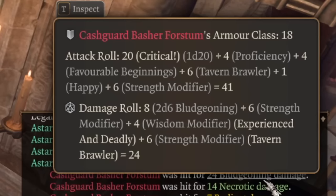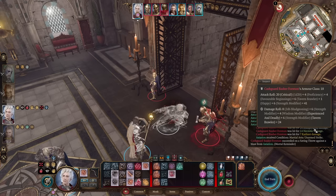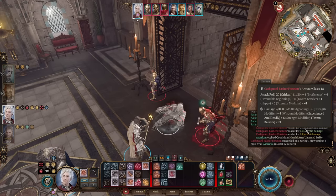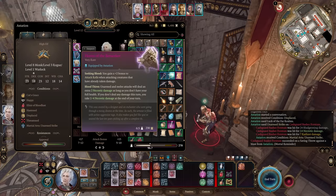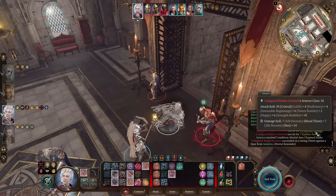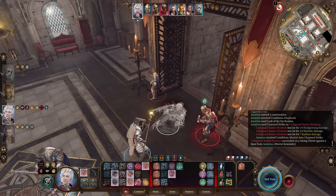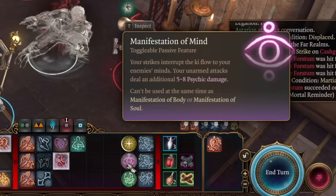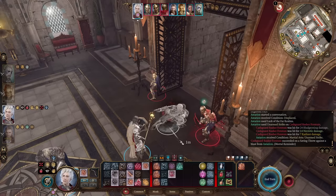For damage on a normal unarmed strike, we're rolling 2d6 from Bloodthirst, plus 6 from Strength, plus 4 from Wisdom from our Boots of Uninhibited Kushigo, plus 6 from Strength modifier from Tavern Brawler. Additionally we roll 2d4 from Bloodthirst from our Horns of Berserker, 2d6 from Hex, and 2d4 plus 4 from our monk passive of choice. You can examine your enemy, check if they have resistance - for example to psychic damage - and switch your passive to radiant damage on the fly. And that was just one attack.